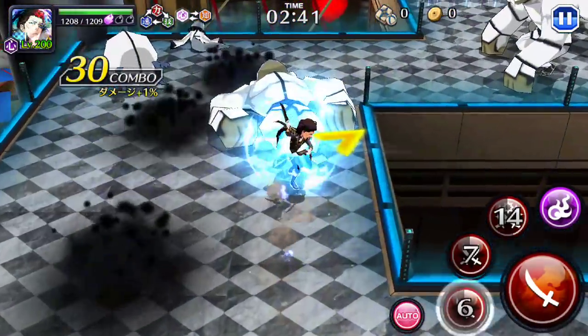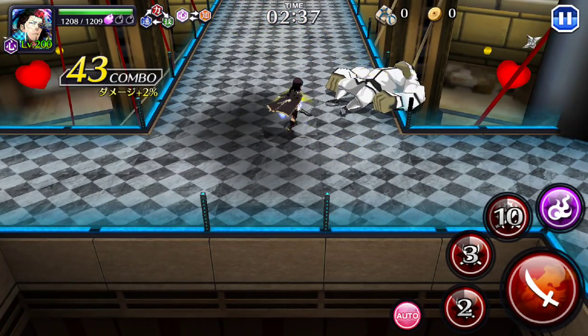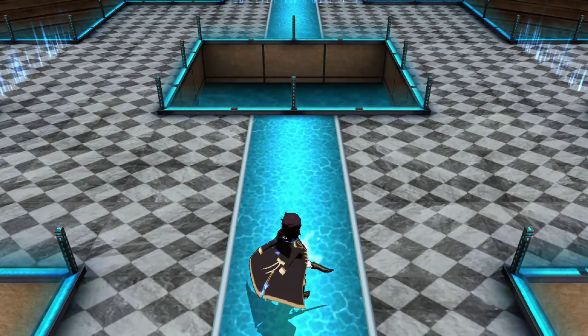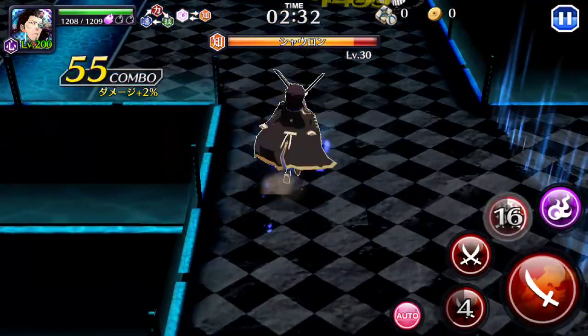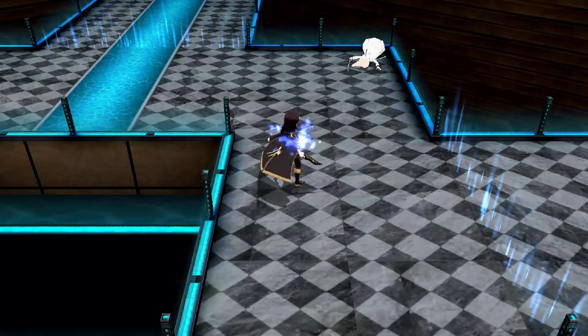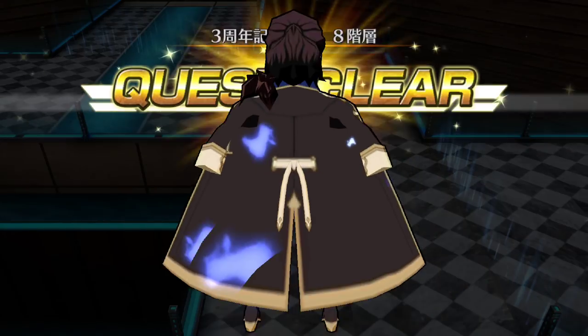Floor 50 is still a speed boss challenge. But at least this time, instead of using a no-affiliation character, it's the holos that'll have an advantage. There are a few more holo characters than no-affiliation characters, so that's going to help out a lot. Plus since Step Ups just came around, there were a few holos in there as well, like Shinji and Aizen.